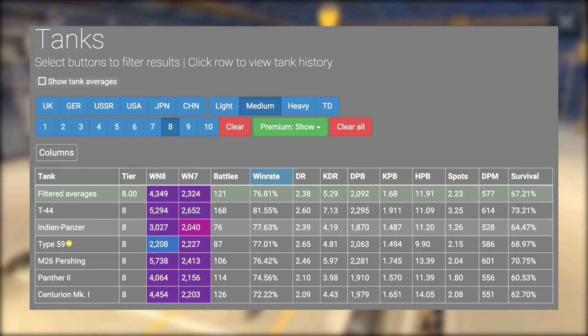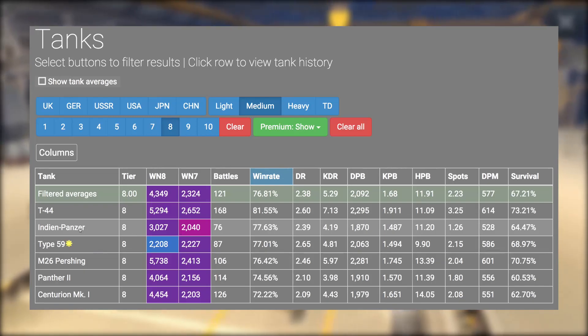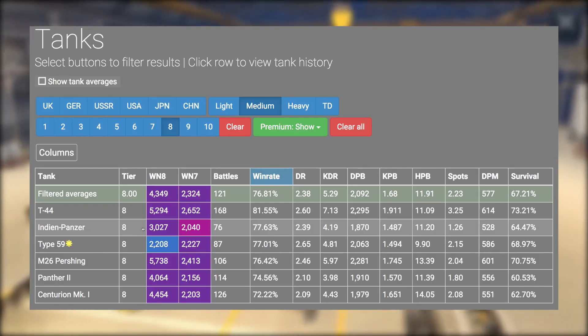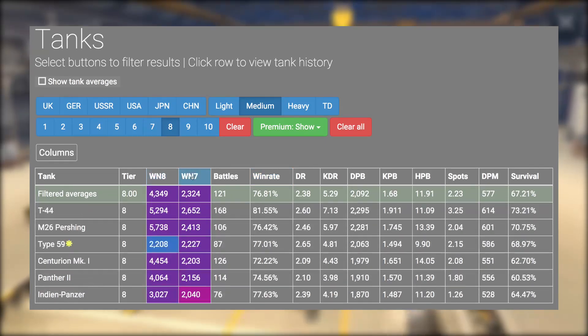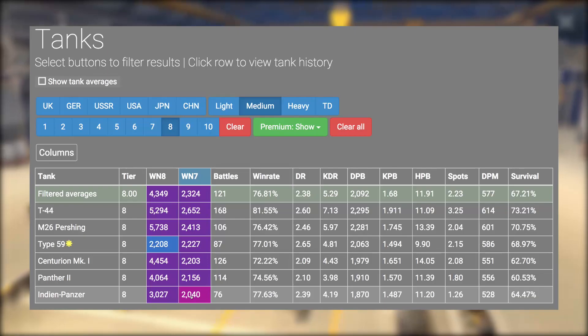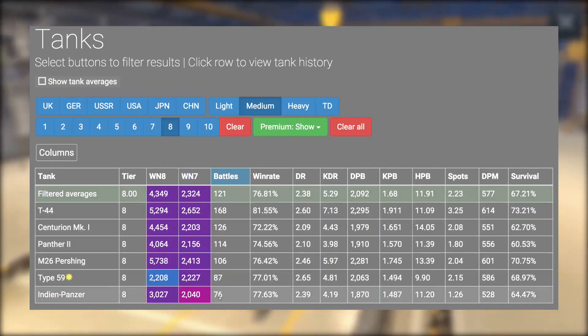A quick look here on blitzstars.com shows that it's sitting second amongst my tier 8 mediums. 77.63% win rate, but very low WN8 and WN7 results there. So maybe I am being carried. I have been playing very, very badly lately. But I do expect that win rate to come up a bit as my early stock games are averaged out. It's sitting low there at 76 battles so far.